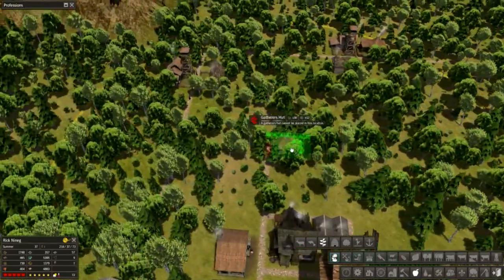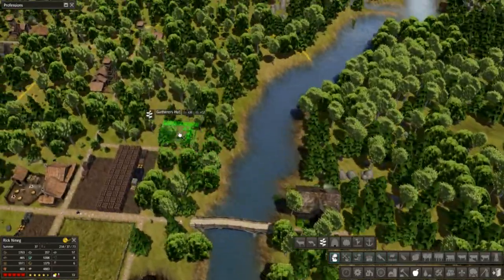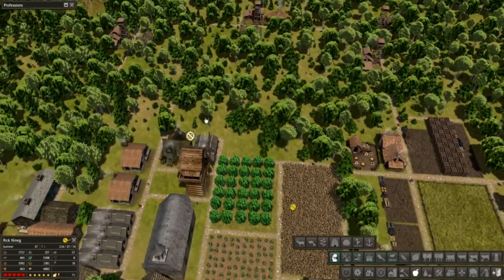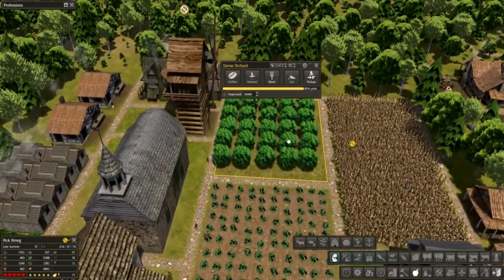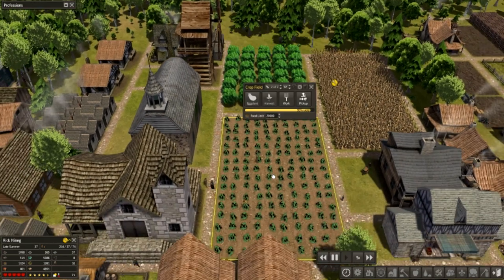I might just place it maybe over here somewhere, maybe in another area that's not so densely populated. How about over here? We'll just do it over here. There we go. So that gatherer's hut — hopefully we'll gather more things that we need, gather more food. Now of course this coffee, I could turn it into other stuff — maybe oats or wheat or something we may need. We have eggplant over here.